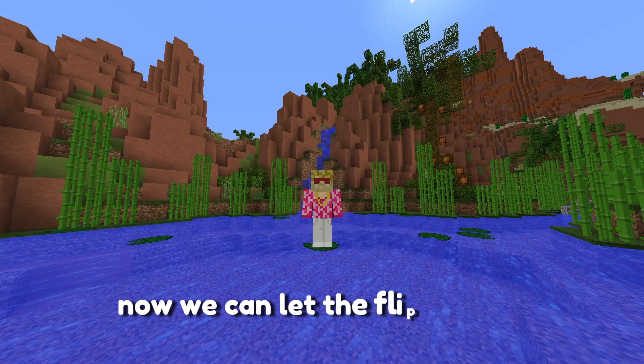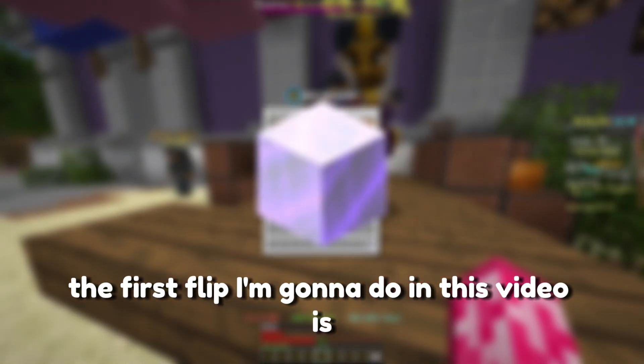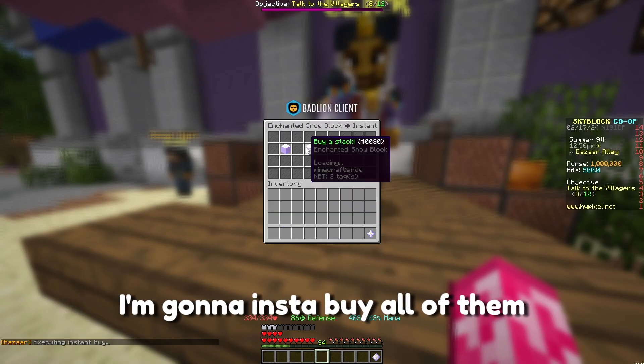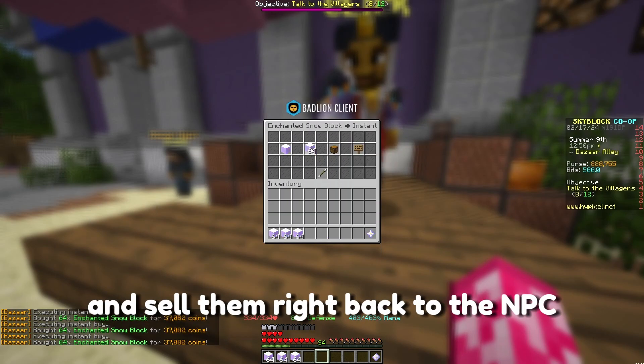Now we can let the flipping begin. The first flip I'm going to do in this video is enchanted snow blocks, but I'm not going to sell it to the bazaar. I'm going to insta-buy all of them and sell them right back to the NPC.